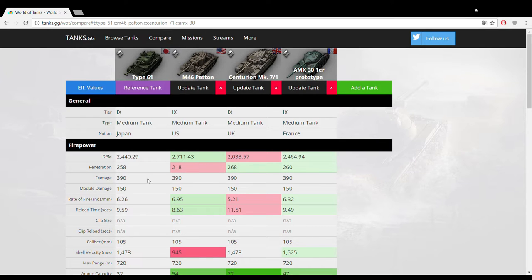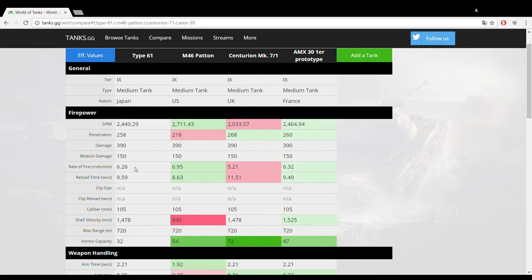The penetration is also very very good, meaning you can actually put that DPM to good use. 258mm is great even at tier 10 and obviously amazing at tier 9. The M46 Patton pales in comparison, and really only the Centurion beats the Type 61 by a pretty large 10mm of extra penetration. This 105mm has a rate of fire of 6.26, which is very good compared to most tier 9 mediums — it lags a bit behind the French and American guns but still beats the Centurion.